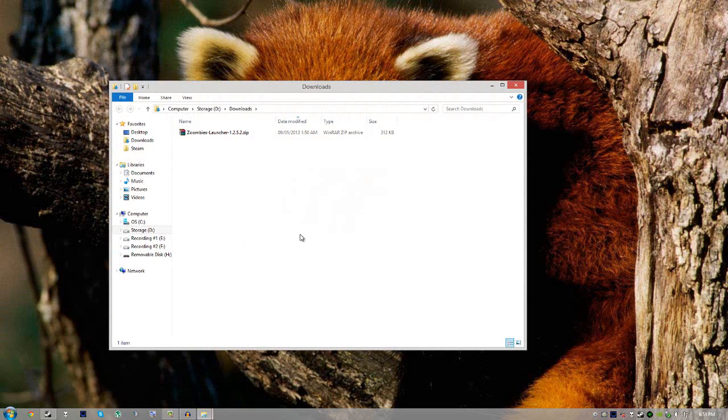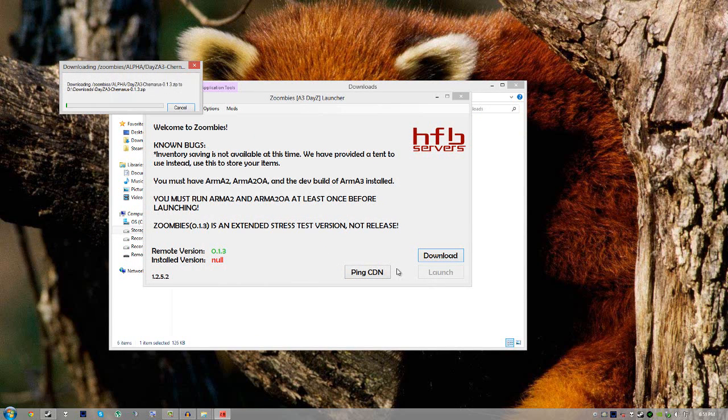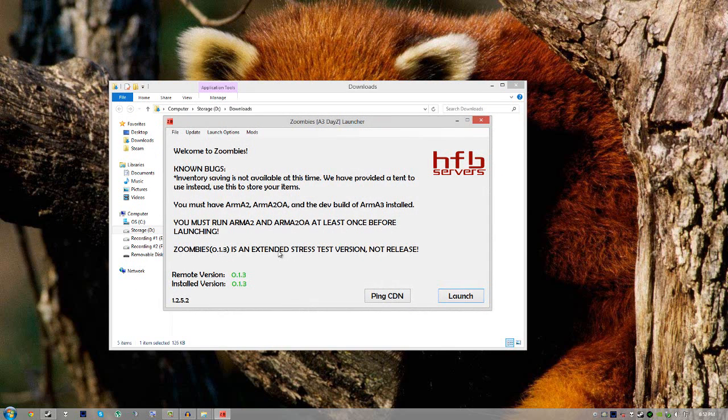Once you've done that, go to your downloads folder, extract the files with WinRAR or WinZip, and you'll see four different files. Just double-click on Zoombies Launcher. It'll say since this is your first run you need to download the mod, obviously. You'll see this launcher — it's very easy, just press Download. Once it's installed, it will extract itself and prompt you to restart the launcher. Relaunch it and it should say remote version 0.1.3 and install version 0.1.3. If there's an update, just click the update button and it will update itself.